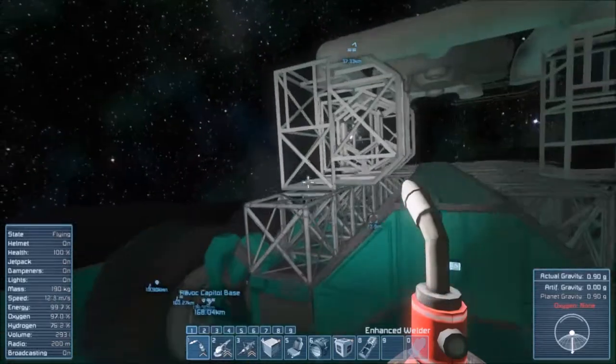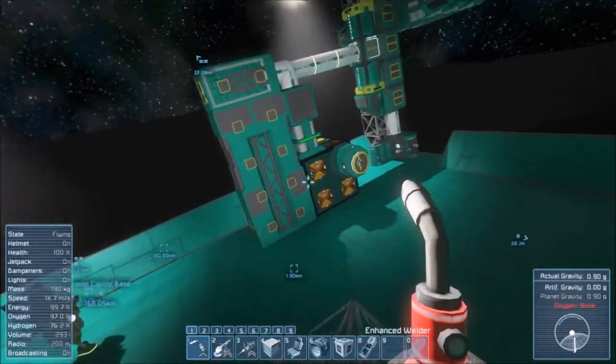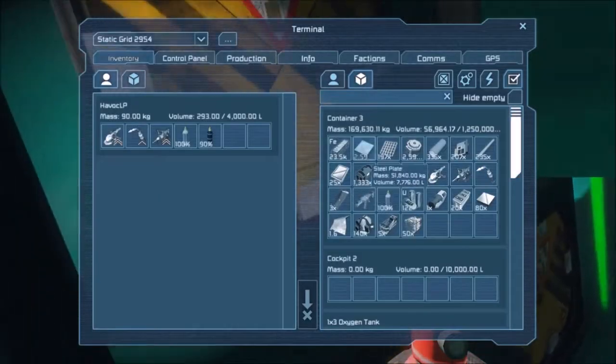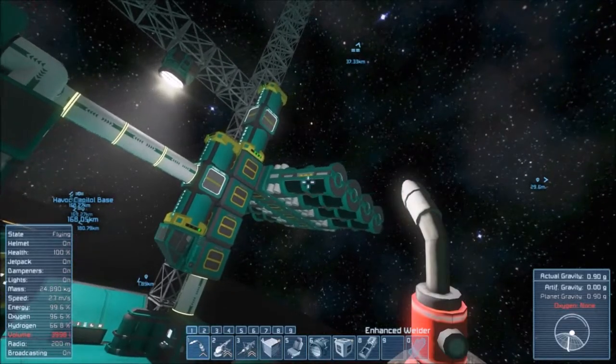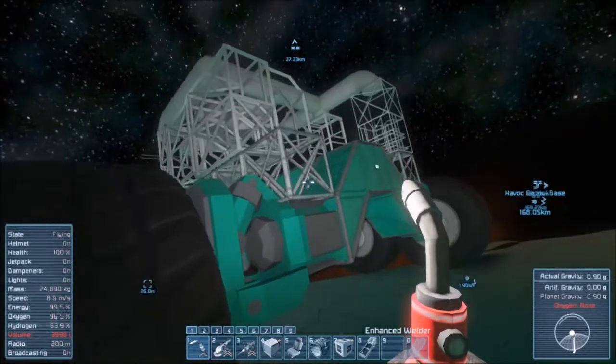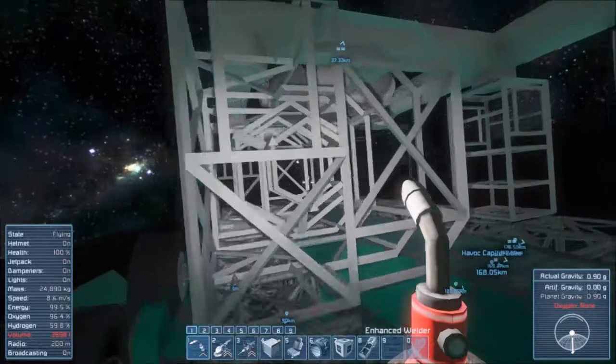What we're going to do is grab a whole bunch of steel plates and throw them on things. I also fixed the oxygen farms and got those re-situated, so that will be helpful in the long run.